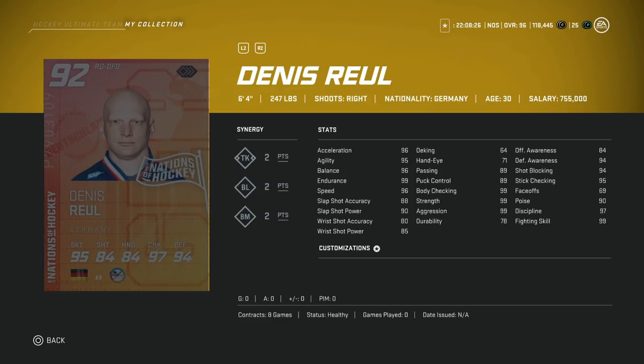Then we've got the 92 Dennis Real. He's 6'4", 247 — the guy is large. His speed is 96 overall, which is kind of tough. His shot is right around 90 for the slap shot — 90 power, 88 accuracy — which is nice for a right defenseman. His deking is 64, but he's got 99 body checking and strength, as well as balance at 96. His slap shot is half decent at 90 and 88. This is a pretty good card to invest in. The offensive awareness at 84 is tough, but for defense you want to pay attention to the defensive awareness more, and that's at 94. I'm curious to see if he feels slower due to his almost 250-pound weight.